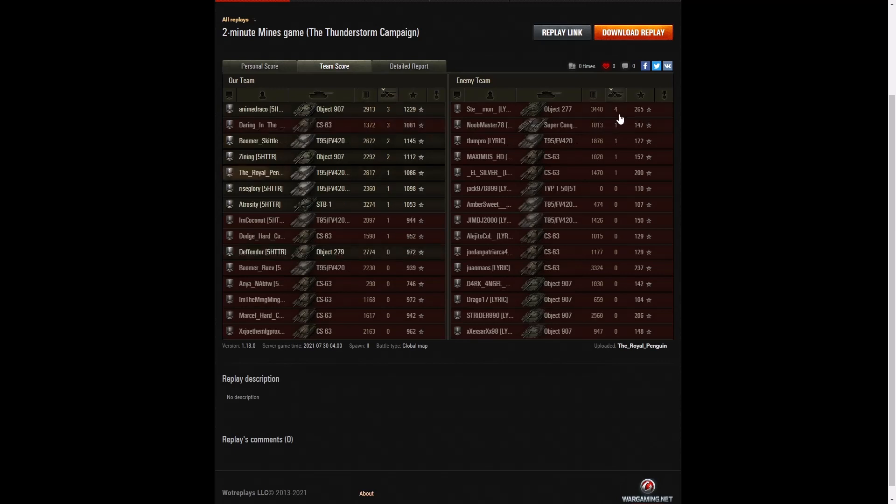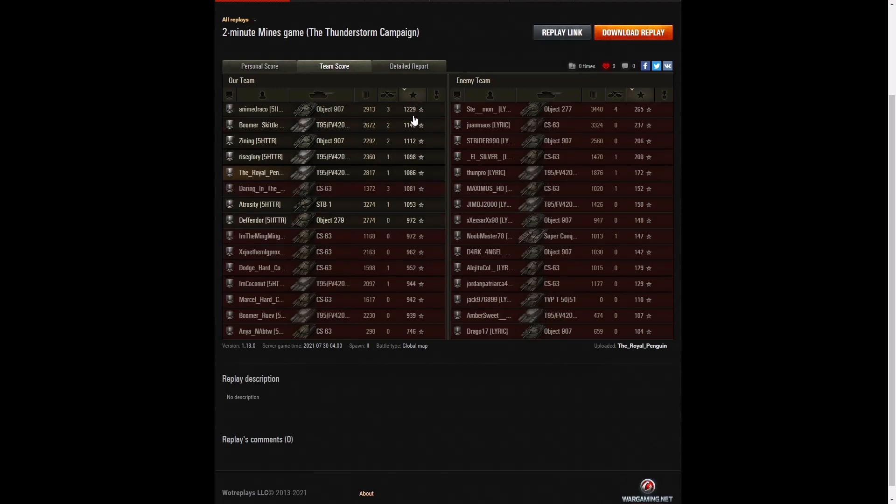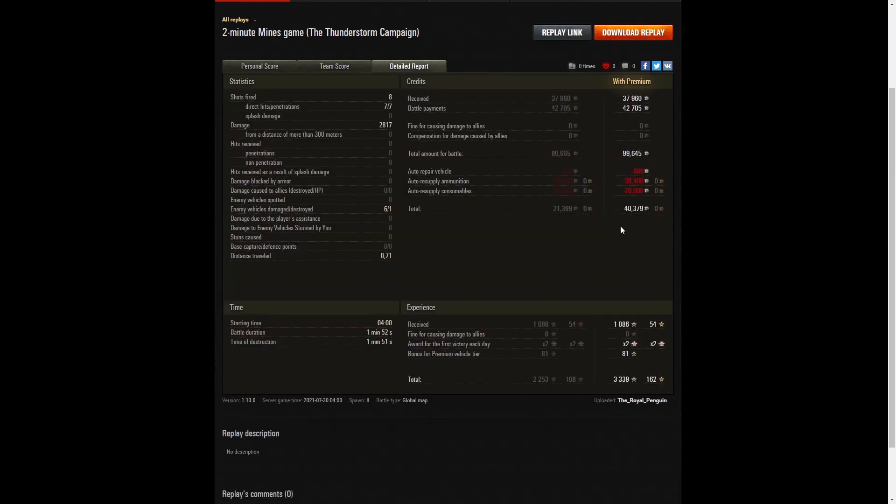For kills, the 277 did the best with four kills. Three kills went to the 907, the CS-63 on his own team. The Royal Penguin only got a single kill. For base XP, the top scorer was the Object 907 with 1,145, followed by 1,112 to the other Chieftain. The Royal Penguin got 1,086 base XP. He earned 40,379 credits in 1 minute 52 seconds and 3,339 XP. Very quick, very brief, lots of rapid hits. And it did help that he has an OP tank — pretty brutal for just two minutes.